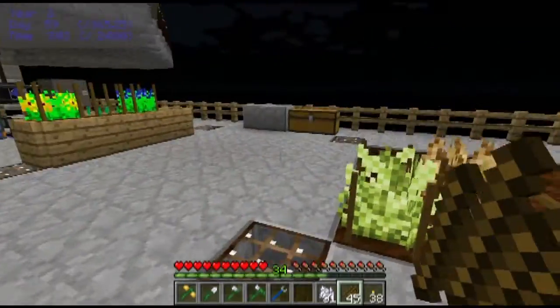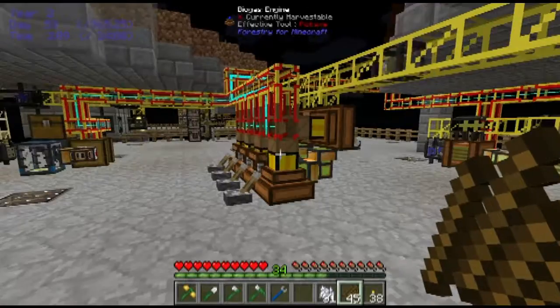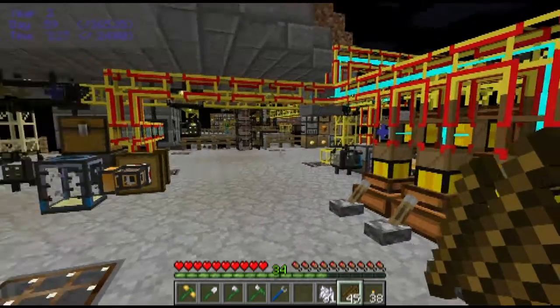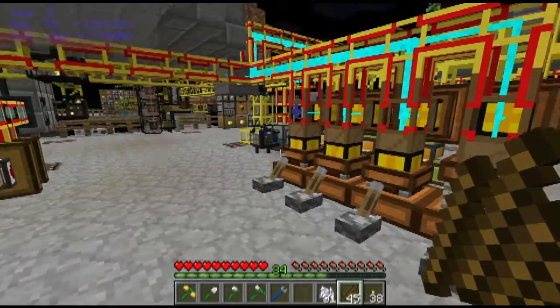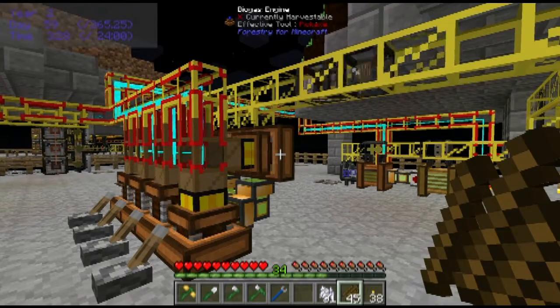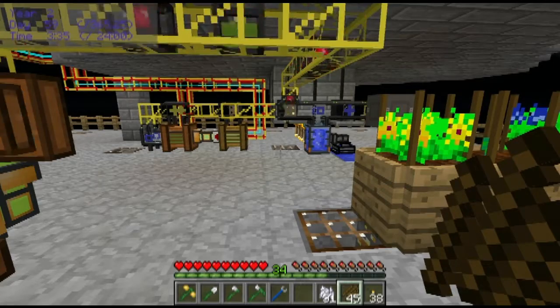I've also done some additional installation up here. The number of engines has doubled and you can see it's sending out a nice thick stream of power here. There are eight of these together with the survivalist generators over there, meaning I'm generating a total up here of 430 RF per tick. I'm not actually using quite that much just at this moment, so sometimes you see a couple of these engines temporarily stall.